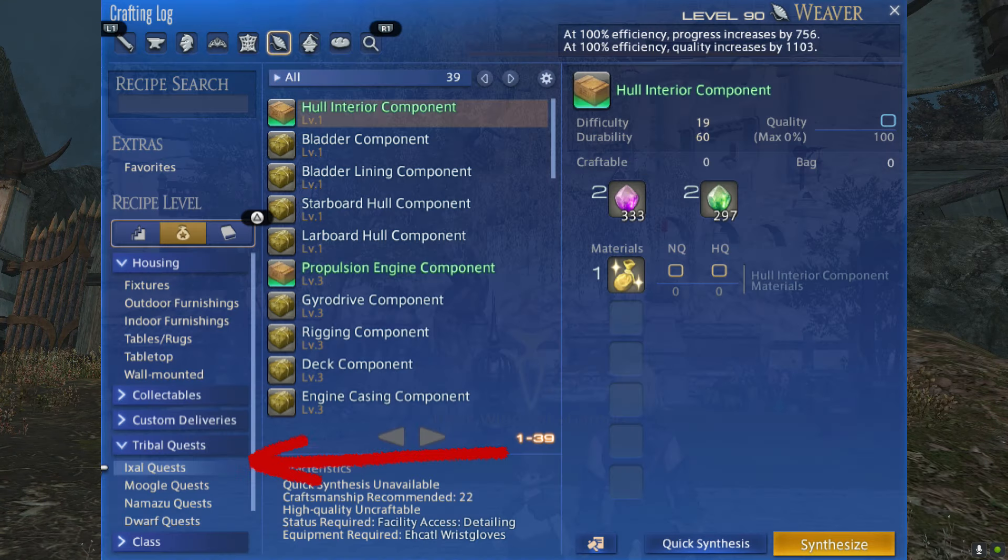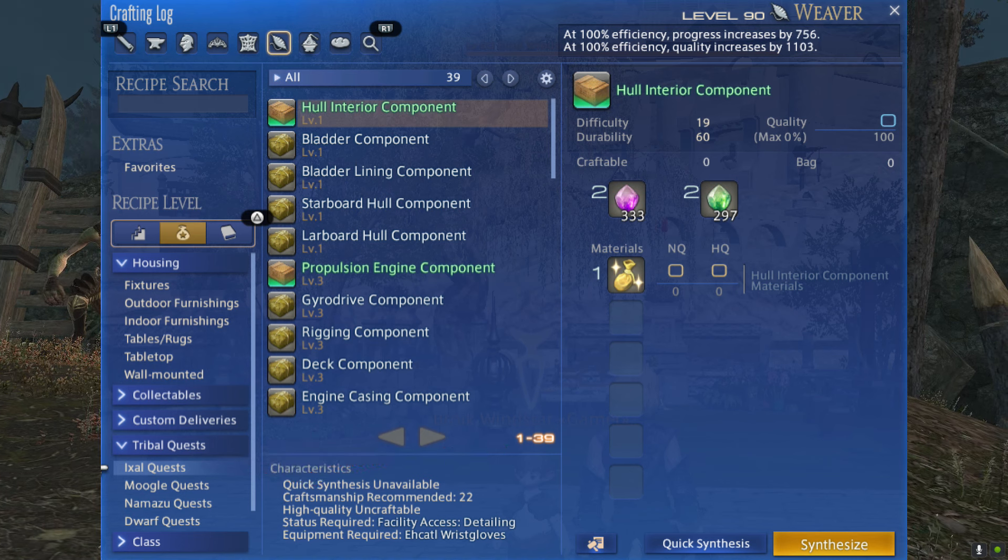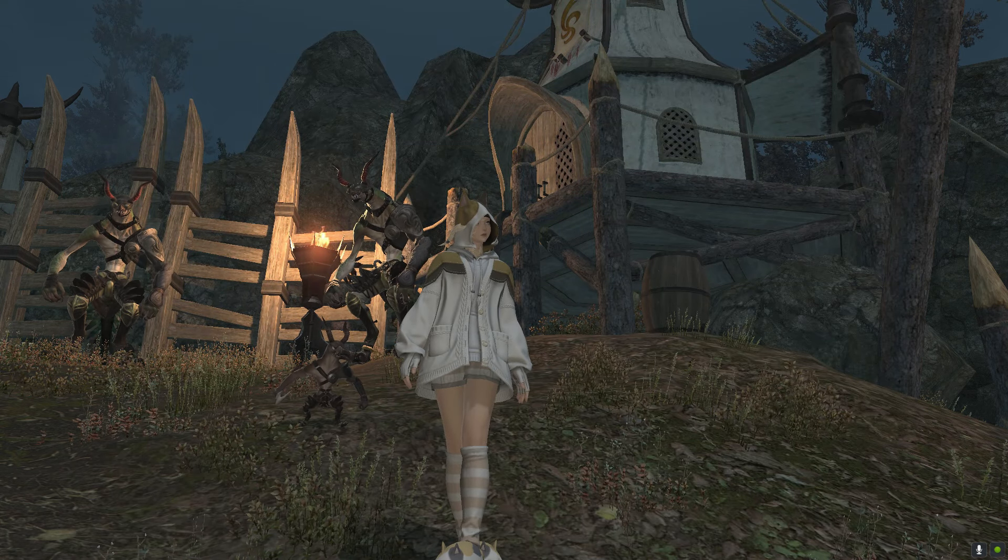Items for the quest can be found in the tribal section of your crafting log. You have to be wearing the special gloves and be in the special workspace to craft these items. The Ixl are very particular.